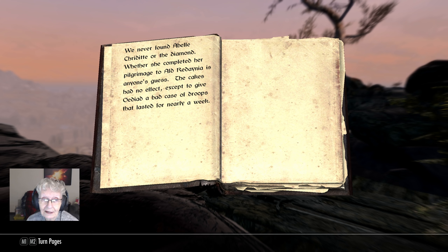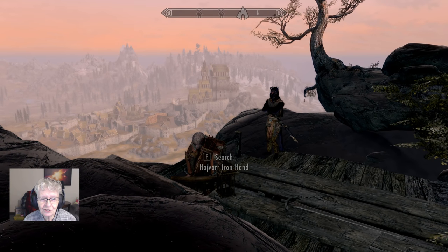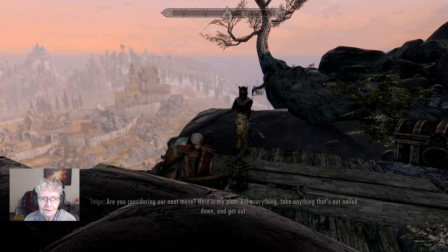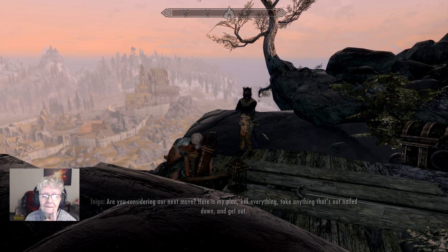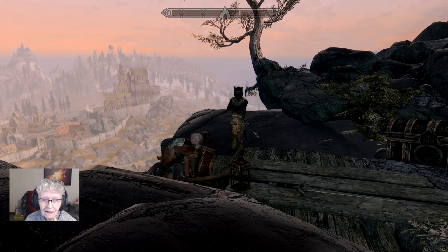'We never found Abella or the diamond. Whether she completed her pilgrimage to Ald Reddania is anyone's guess. The cakes had no effect except to give Odid a bad case of droops that lasted for nearly a week.' Are they sure that they mean droops? Okay, so that's the end of that story. It's evening — it took the whole day for me to goof around and then read a book. Inigo: 'Are you considering our next move? Here is my plan: kill everything, take anything that's not nailed down, and get out.' I believe we already did that — we can go home now, Inigo.